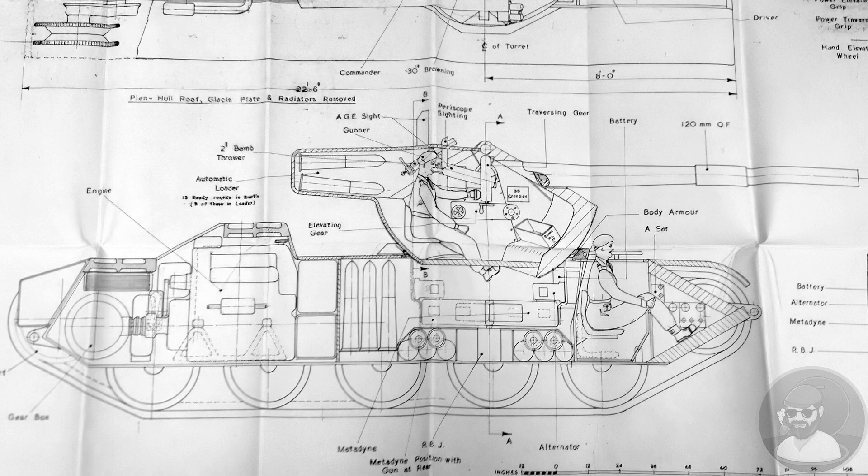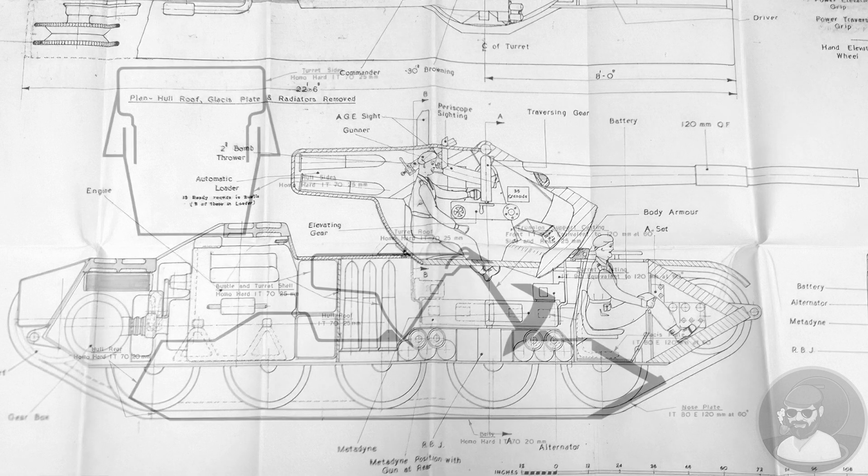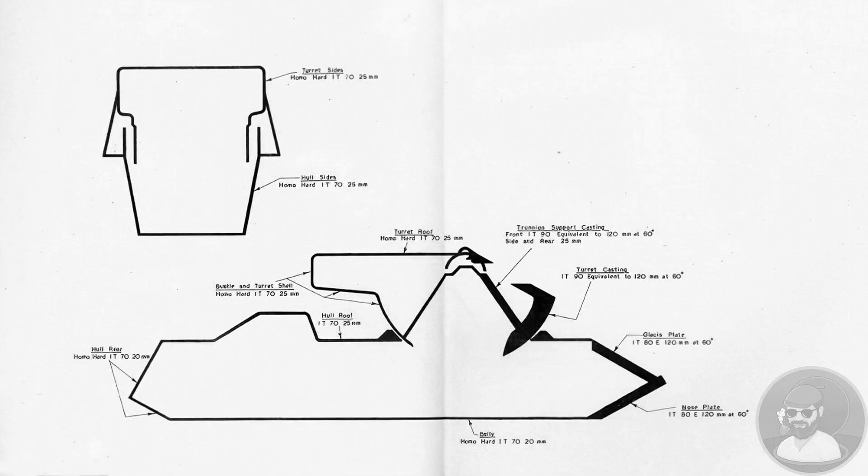The gap between the two turret halves is normally covered or sealed by distinctive visible rubber or canvas bellows. Oscillating turrets have some advantages — notably, the gun can be placed on a higher internal breech and does not need to be raised or lowered conventionally. The downsides are weakness to nuclear, biological, and chemical protection due to the gap between the layers and the placement of heavy armour.